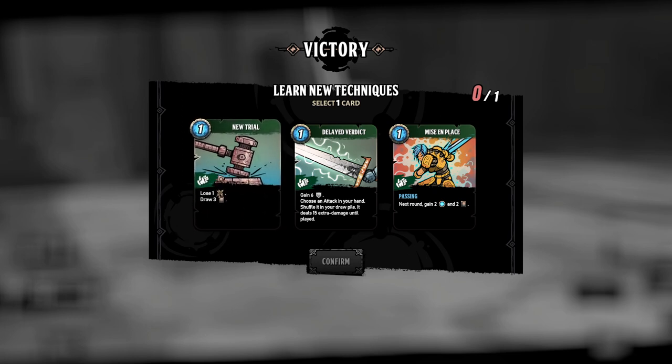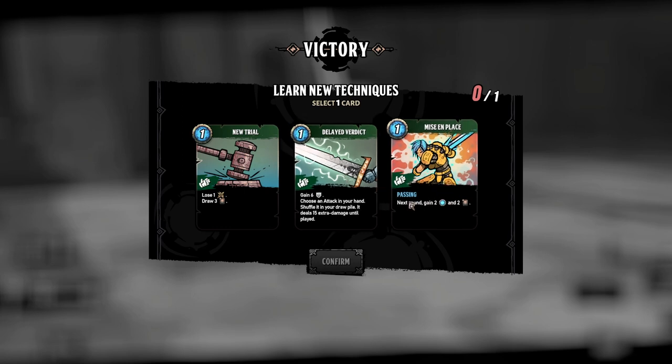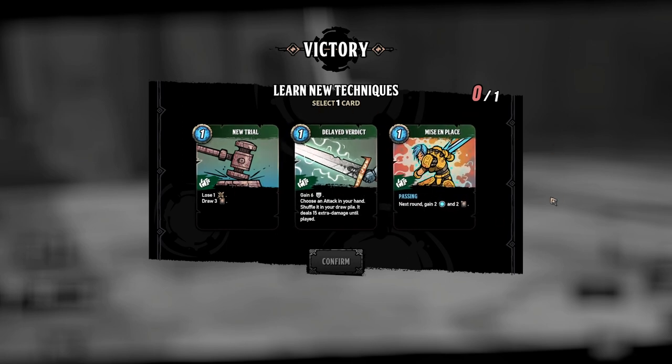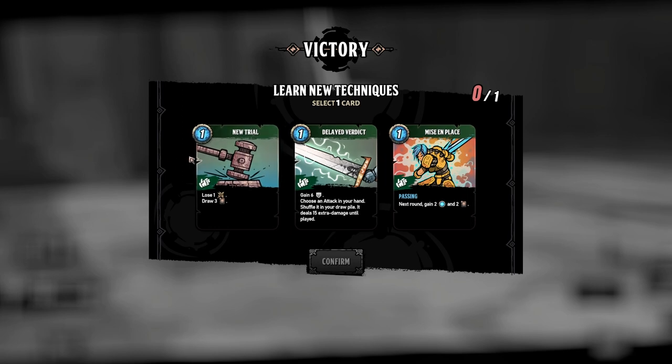This one we lose zeal, but we draw three. Gain six defense, choose an attack in your hand, shuffle it into your draw pile — it deals 15 extra damage until played. Next round gain two energy and two draw. This is a card that exists in probably every single deck builder, but that doesn't mean it's not a good card. There is a difference between having mechanics established by previous deck building games and having cards that are verbatim copied. It's okay to borrow as long as you introduce something novel — and I've already seen something novel from this game.